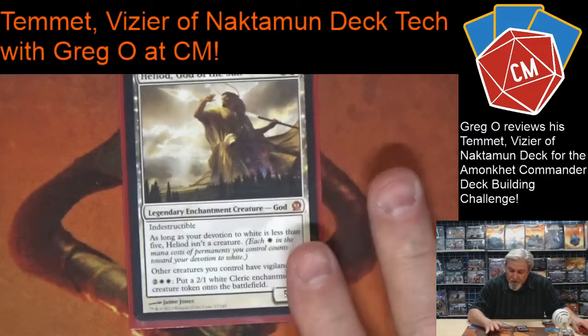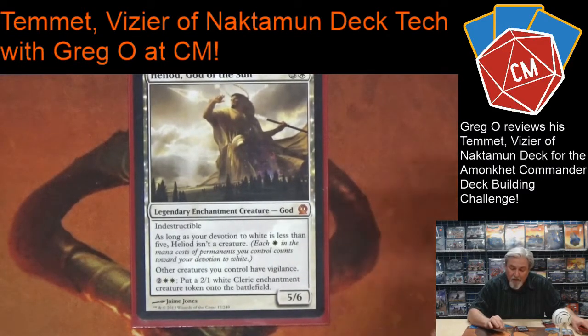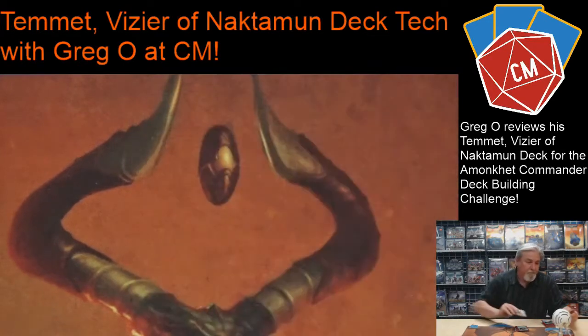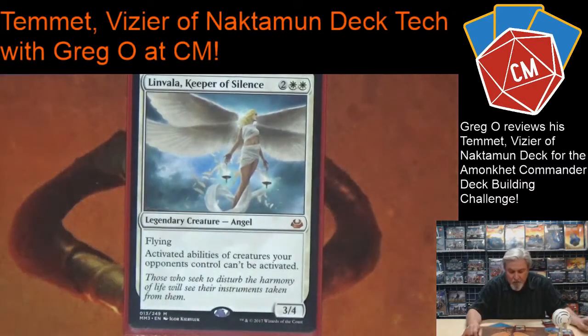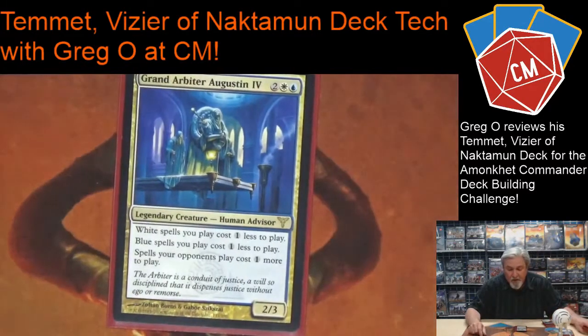Heliod is awesome. What I like is that he's indestructible, he gives my creatures vigilance, and I can create two-one white Cleric enchantment creature tokens. The enchantment creature wording can be really key if you're playing cards that rely on enchantments. Linvala is just an awesome card — it stops a lot of activated abilities, and most generals have activated abilities, so this just shuts them down. Grand Arbiter Augustin makes my white and blue spells cheaper and makes opponents' spells cost more — what can you say, this is awesome.